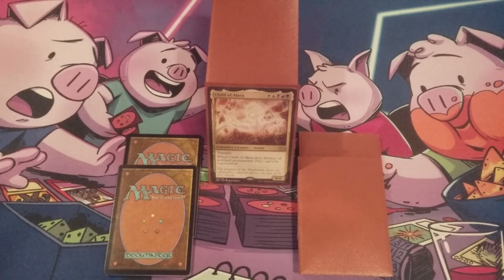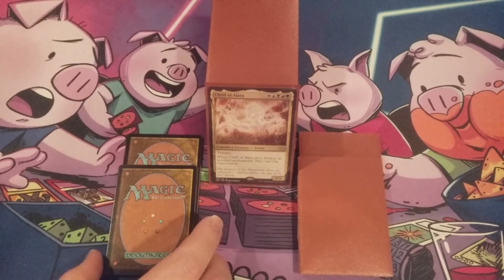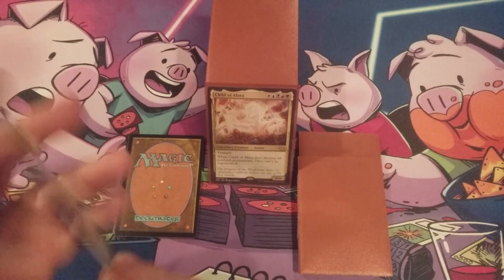We have a whole mess of cards going in, which means a whole mess of cards are coming out. But we're going to do so in chunks for the purposes of avoiding any redundancy. The first five cards going in are all functionally similar — they just offer different color mana. So let's just do the whole kit and caboodle here.